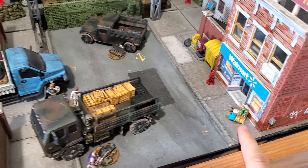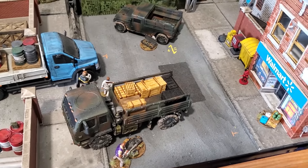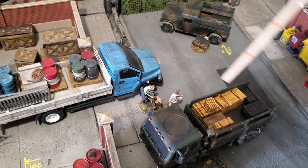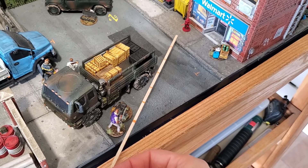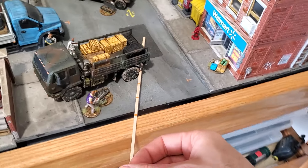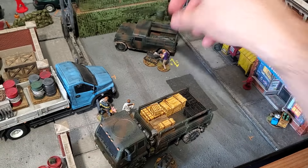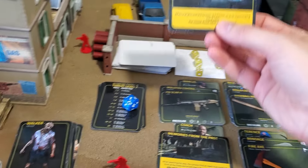Next turn, there is one resource there plus one weapon I want to grab here. Who could take the weapon? I will try to go with Coach again — hasn't been very lucky this turn. Six inches will bring him over here, plus another three. So I'm doing one move of six, one sneak of three, and I'm going to loot a weapon, hoping that we don't have any more events.